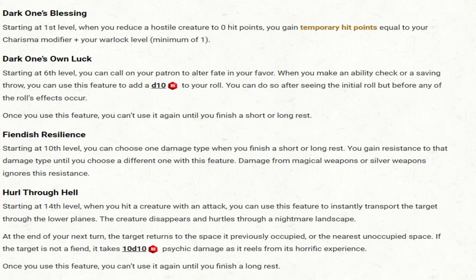At 6th level, the Dark One's Own Luck lets them manipulate fate, adding a d10 roll to an ability check or saving throw — though once used, you can't use it again until you finish a short or long rest. At 10th level, Fiendish Resilience grants you resistance to a damage type of your choosing after finishing a short or long rest, though damage from magical or silver weapons bypasses this resistance. But at 14th level, you're in for a wild ride with the power to Hurl Through Hell — allowing you to send an enemy on a one-way trip through the nightmare landscapes of the lower planes. If the creature isn't a Fiend itself, it takes a whopping 10d10 psychic damage when it returns from its brief but horrifying journey.